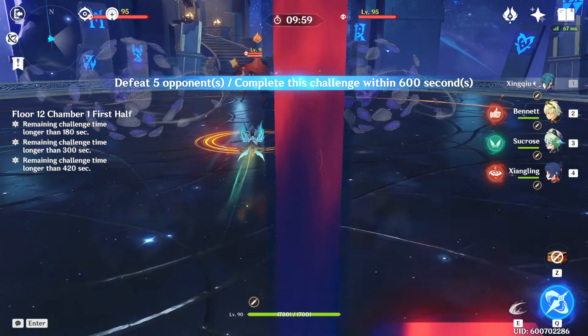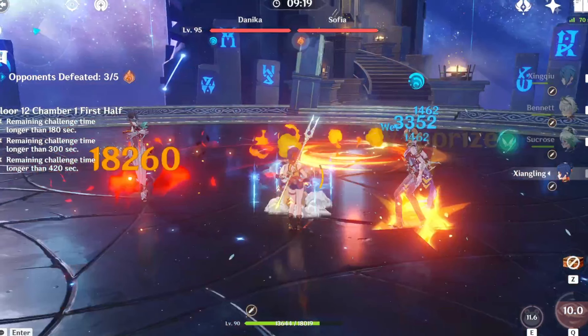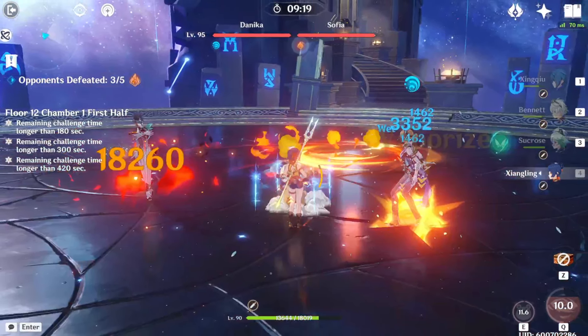On the first half, we're up against two waves of enemies, starting with two Breacher Primuses and a Pyro Abyss Mage, and then two Fatui Operatives, one Anemo and one Cryo.